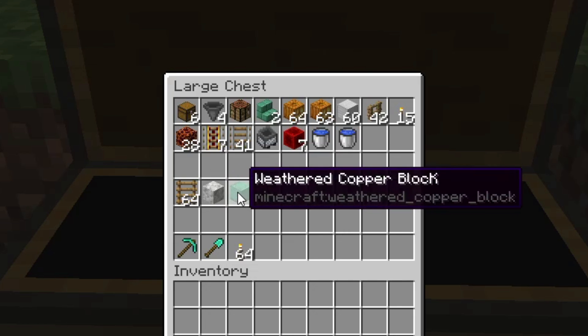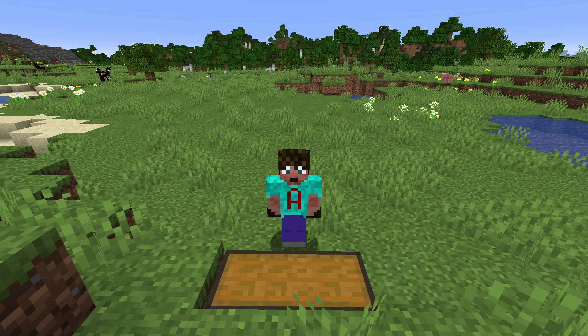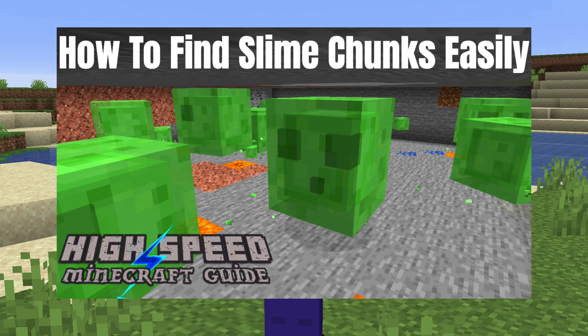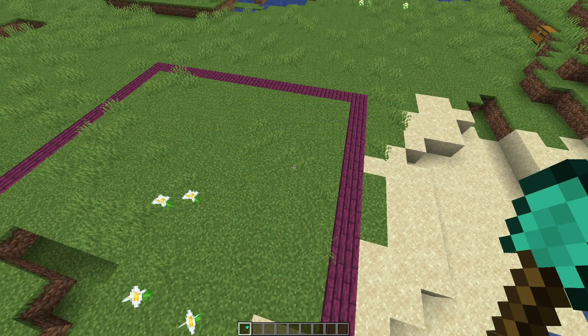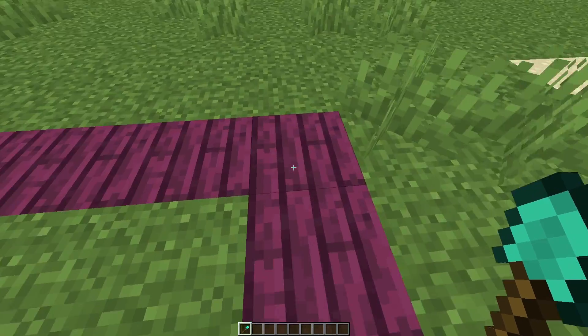I've got some calcite and some weathered copper blocks because you might want to line the walls and platforms of your farm, but you don't have to — that is just total luxury. So once you've got your resources, you need to find yourself a slime chunk or two. I've done a video on how to find a slime chunk very recently; the link is in the description below and it should be displayed on screen right now.